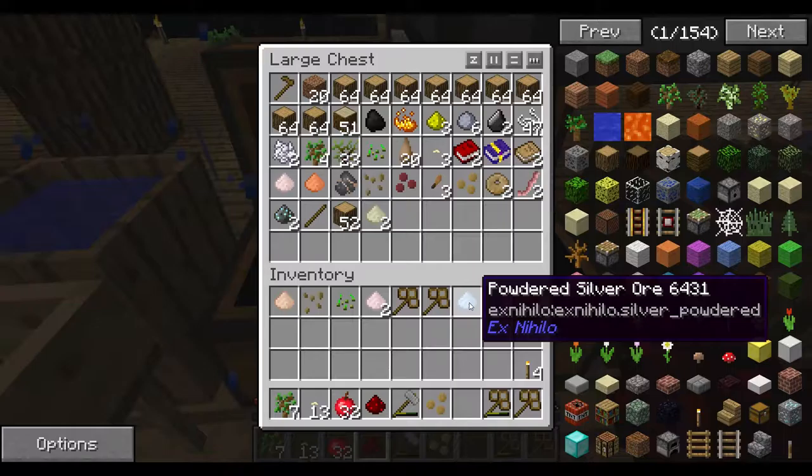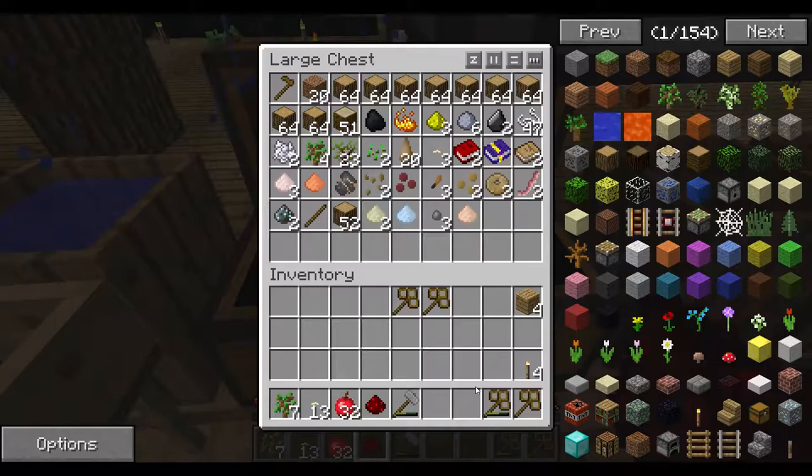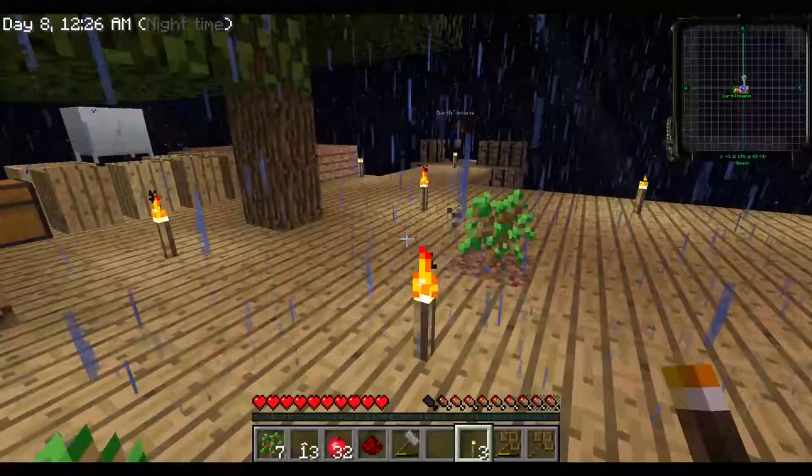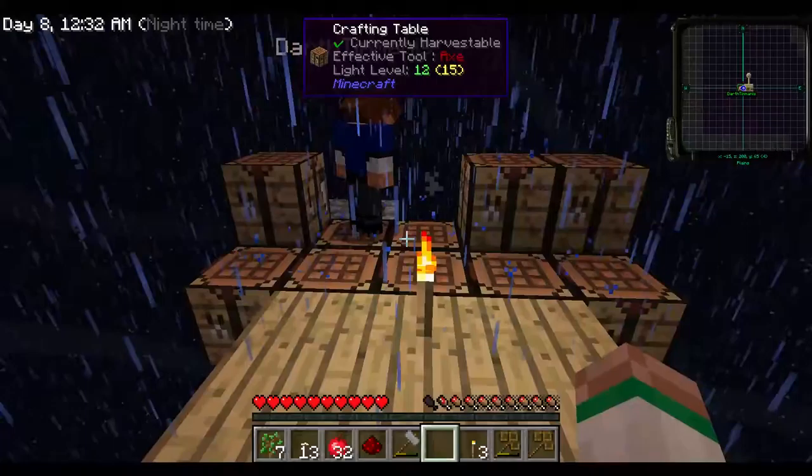Oh, good news — we have blaze powder, so we can make that eye of ender. Awesome! I'll just put a torch up here. You think you got all the stuff on the mob farm? Yeah, it should be okay — I saw no yellow.